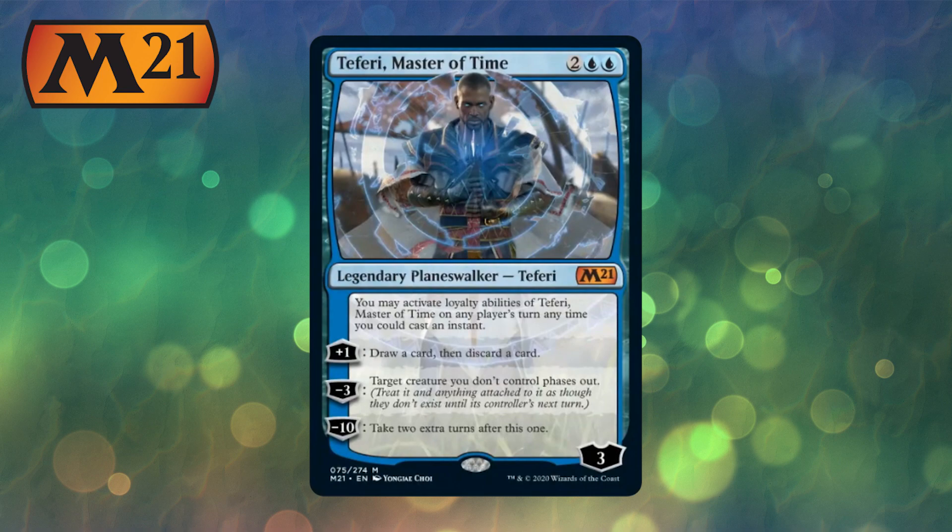The minus 10 lets you take 2 extra turns after this one. And you can activate loyalty abilities of Teferi on any player's turn, any time you could cast an instant. It's a card drawing engine — draw, discard. If you can get to that minus 10, that'd be sweet. Teferi, Master of Time is definitely going to see some standard play, and hopefully won't get as much hate as the previous Teferi.